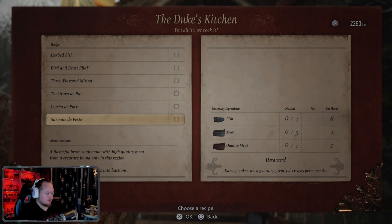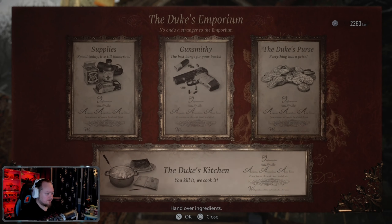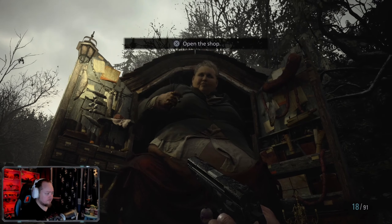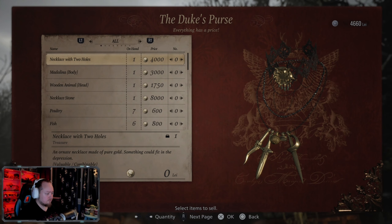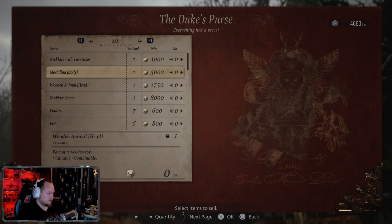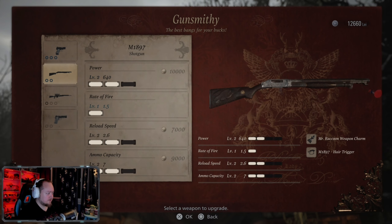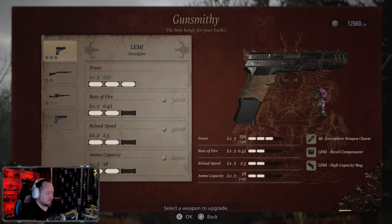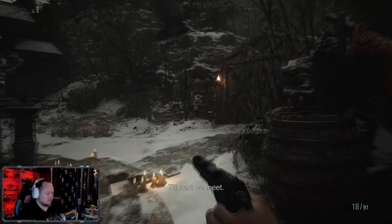Maybe I can make all the things. Which one was it? This one? I need one more meat for that one. Health increase permanently. Damn it. Combinable. This is only valuable so that can be sold — 12,000. Upgrade. Bit of fire and reload speed. Till next we meet.